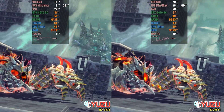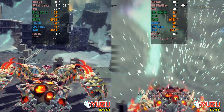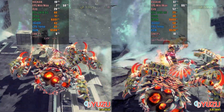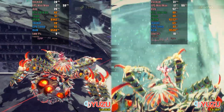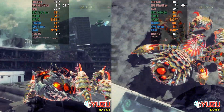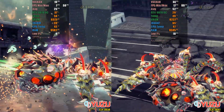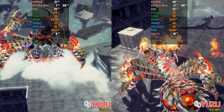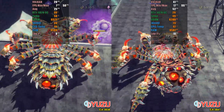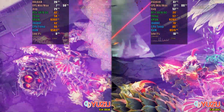We still encounter sequences with majestic structures, numerous particles, real-time destruction effects, and areas filled with moving elements. Here, the difference between the two versions becomes even more evident. Both struggle to maintain an average of 30 FPS, and it's important to highlight that it's not possible to confirm if this issue also occurs on the original hardware — it could be a limitation, as is the case with Zelda: Tears of the Kingdom. In this scenario, we find the greatest FPS drop in the previous version, reaching a minimum of 7 FPS, while the new version manages to maintain an average around 17 FPS. After this initial drop, the new version maintains an average above 40 FPS, while the previous version continues to struggle to reach 20 FPS, making each jump seem to take an eternity to reach the ground.